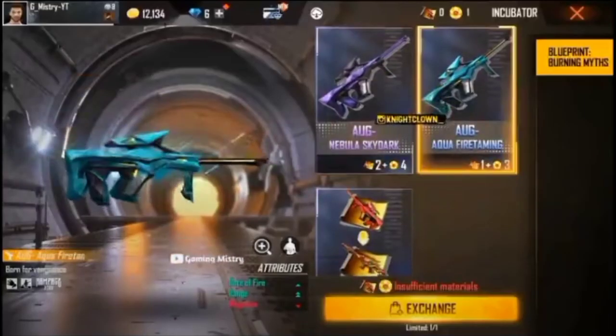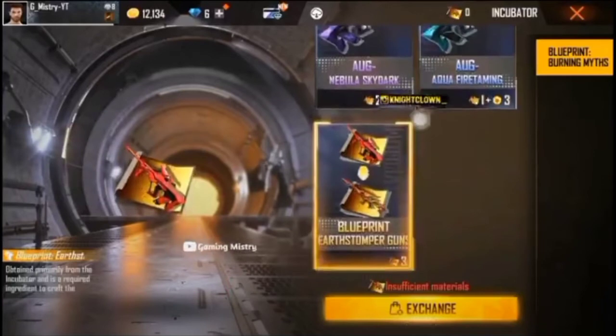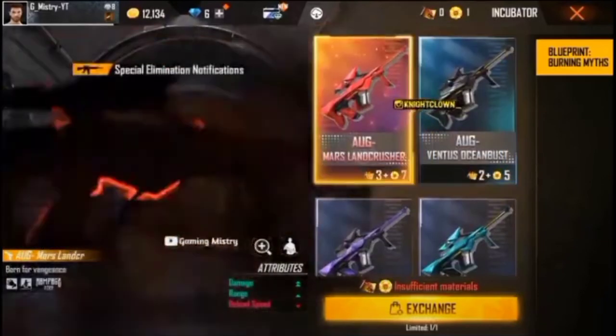There is a single letter of fire, double lens, and magazine. So you can see that there is a next incubator on the Indian server.